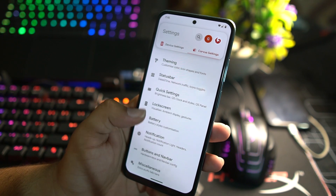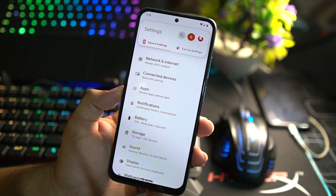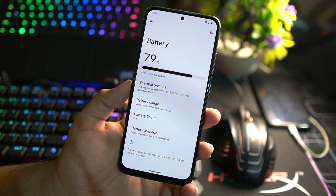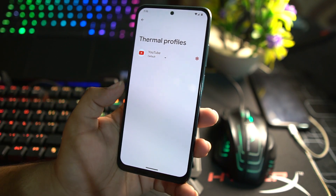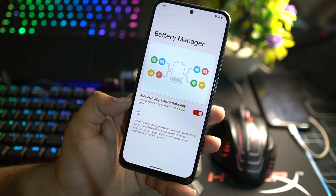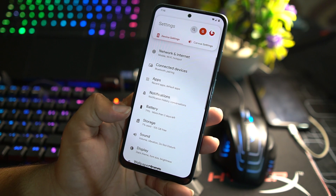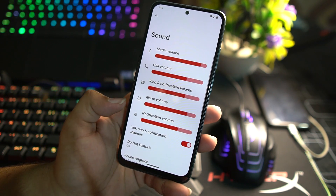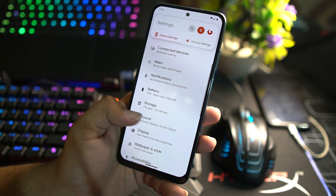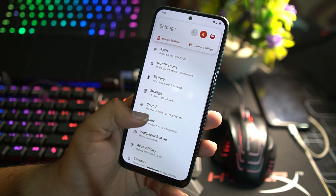In the settings we have connected devices, apps, notifications, battery. The battery performance of this ROM is just awesome. Here we have thermal profiles, battery usage, battery saver, and battery manager. We also have storage options and sound options. In storage there's nothing notably new, and in sounds we don't have a lot of new settings, just the standard ones.